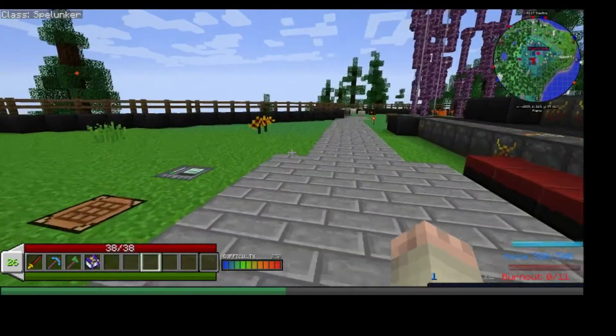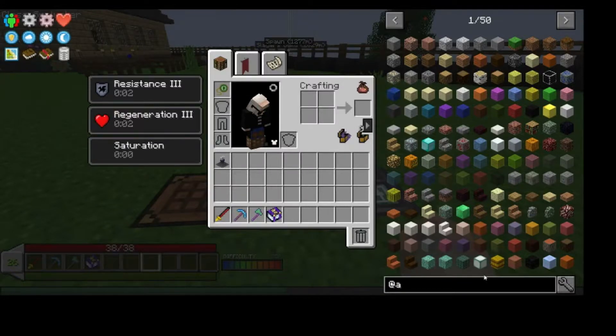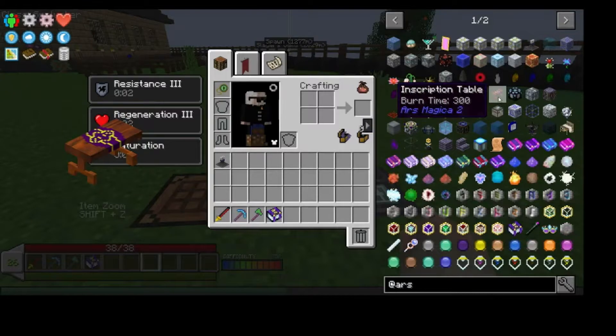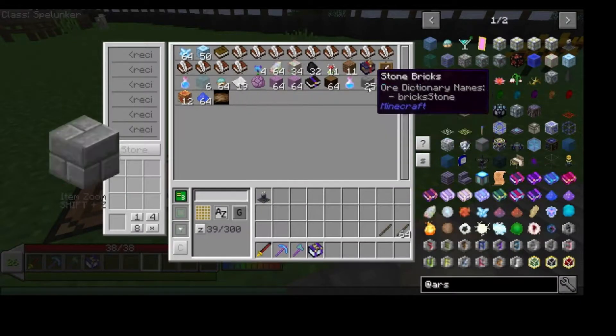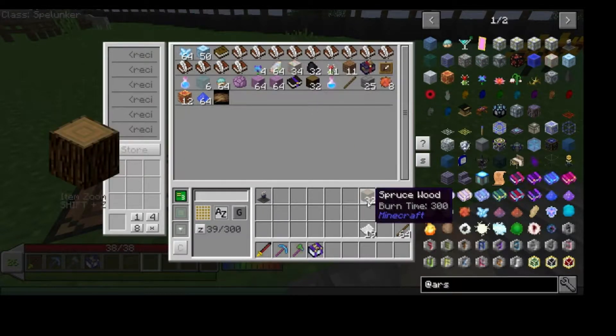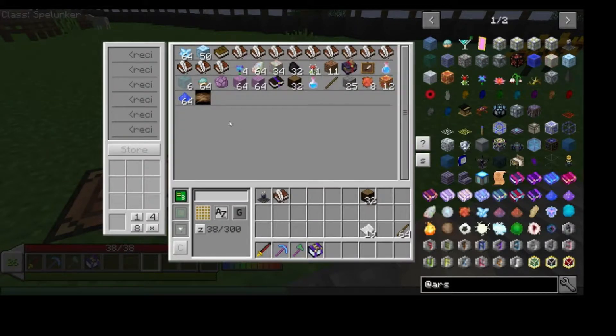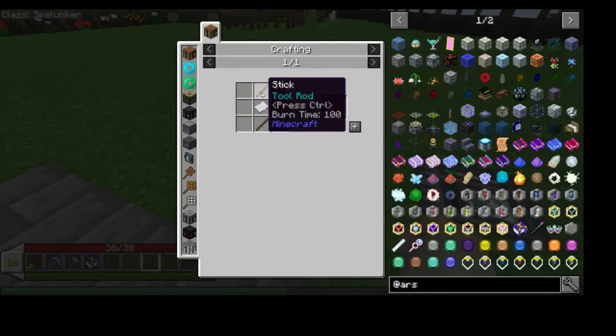I know I grabbed some wood. What's the recipe for the table? We need a lectern and a table. Spell parchments need two sticks and paper. Let's grab a bunch of stuff — sticks, paper, not that many sticks, and half the wood. I believe we also need a book.